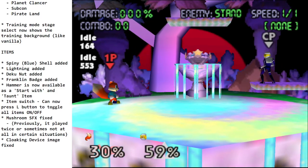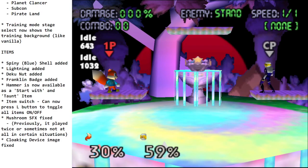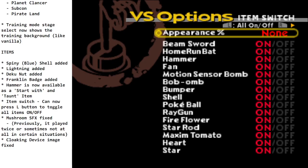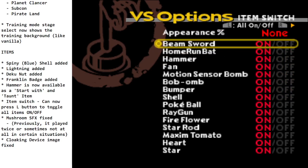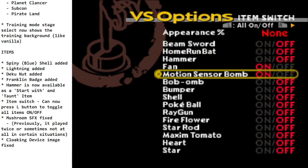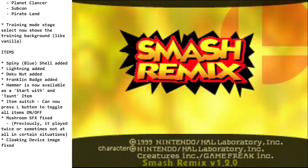The hammer is now available as a start-with and taunt item, so things can get extra crazy. In the versus item switch, you can now toggle all items on or all off with the L button — very useful if you only want to play with a couple of items. The mushroom sound effects have been fixed for consistency, and the cloaking device image is now fixed. That is everything for the new patch 1.2.0 — lots of great stuff, go play it, and hopefully we'll see you soon with more Smash Remix videos.